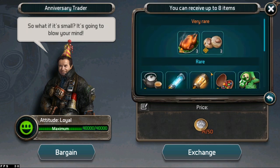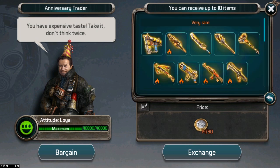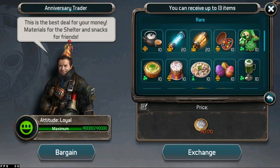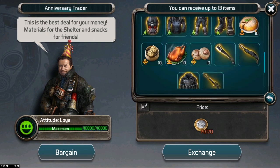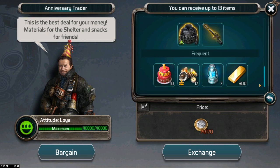Here are the items you can get from the anniversary trader. You can get special materials to craft and activate the new decorations and weapon, legendary gear, and also a lot of old event food buffs such as Dim Sum from the Triad event, Festive Cookies from Easter, and don't forget the birthday cake.